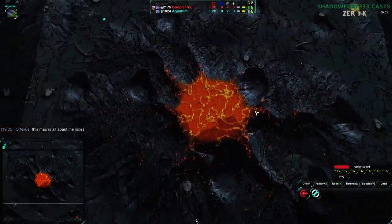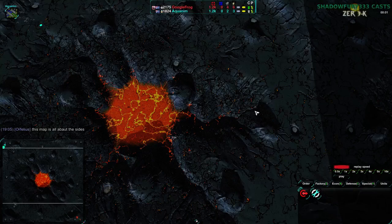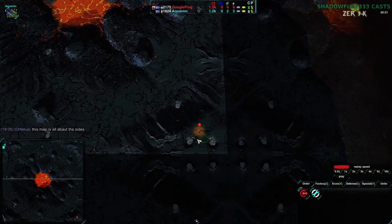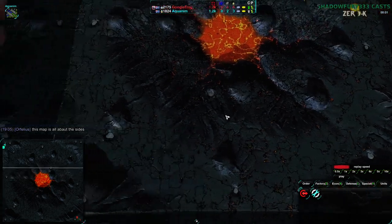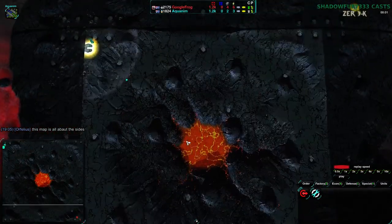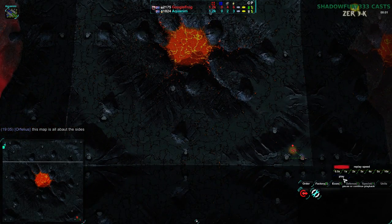I shouldn't say I'm not sure because I know exactly what happens — I do check analysis casts. Anyway, GoogleFrog's not making it clear right now, but yes, it'll probably be Cloakie. Cloakie is extremely common on this map. Rarely do you see anything else, but we do see Hovercraft for Aquanim, so we'll see what GoogleFrog goes for.